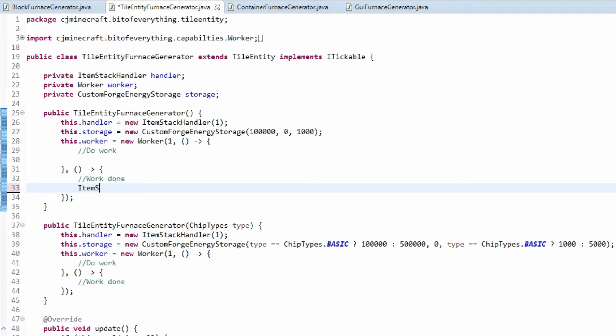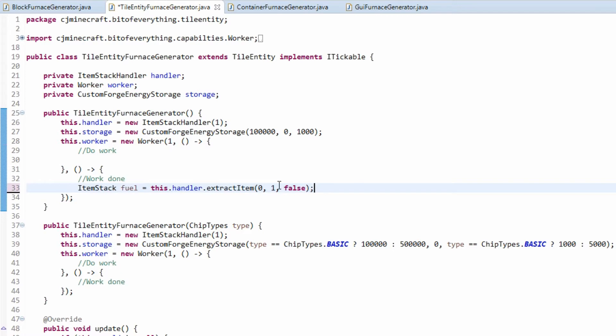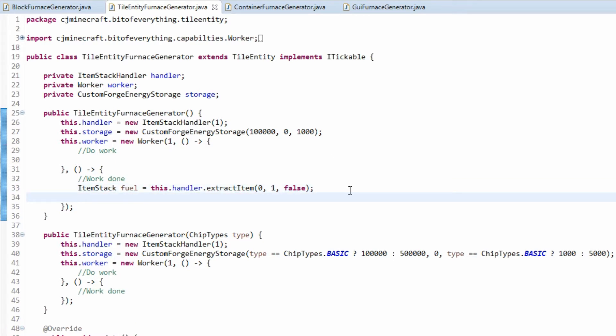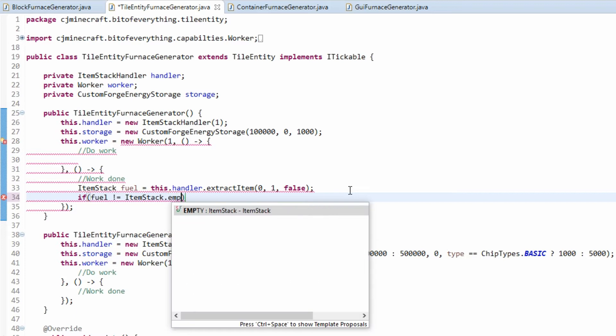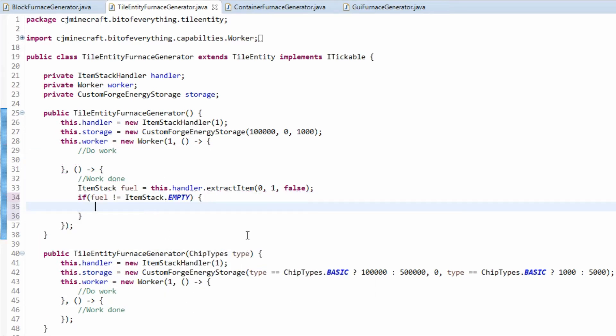Now we can do the actual work. We create an ItemStack for the fuel, which is equal to extracting one item from slot 0 — false means it's not a simulation. At the end of every work cycle we extract that item. Then we check if the fuel ItemStack is not equal to ItemStack.EMPTY, meaning we've successfully extracted fuel.